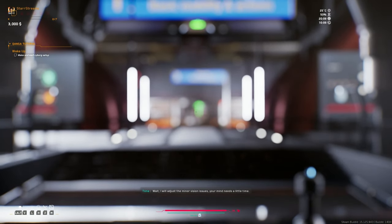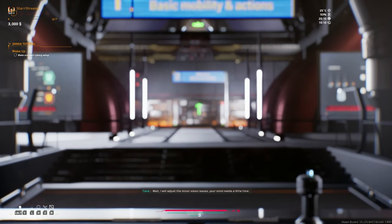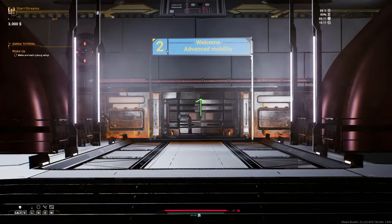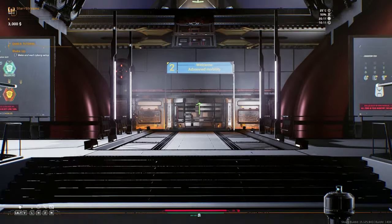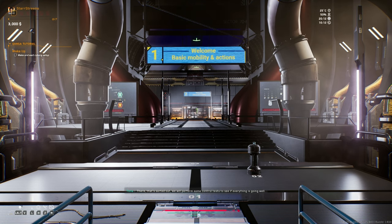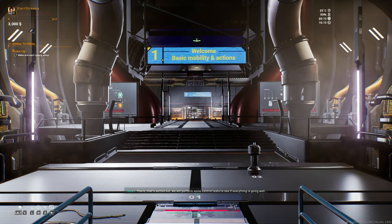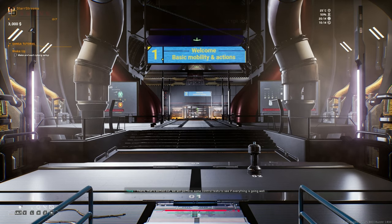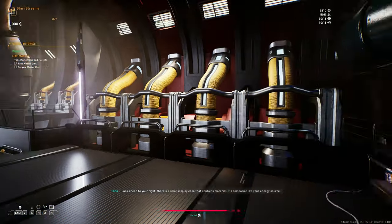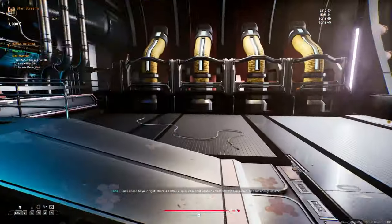Wait. I will adjust the minor vision issues. Your mind needs a little time. There, that's sorted out. We will perform some control tests to see if everything is going well. Look ahead to your right. There's a small display case that contains material. It's somewhat like your energy source.